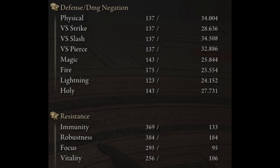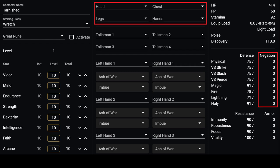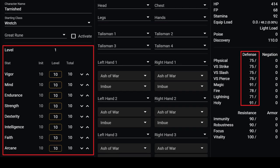In the bottom right of your status page, you see your defensive attributes, but these attributes can be quite confusing. For resistances, the right side shows how much resistance you're getting from your armor, while the left side shows your total resistance. But it doesn't work the same way for defense and damage negation — your defense and damage negation aren't even tied to each other. Your negation is tied to your armor, while your stats and levels increase your defense.